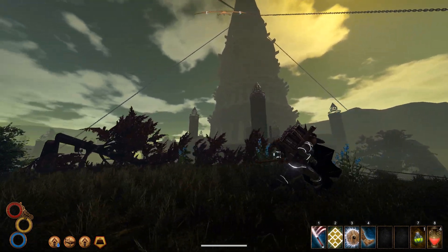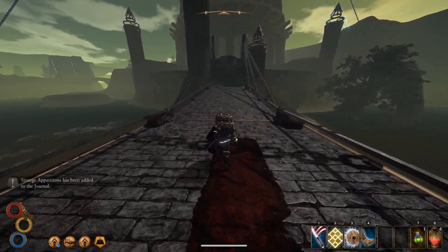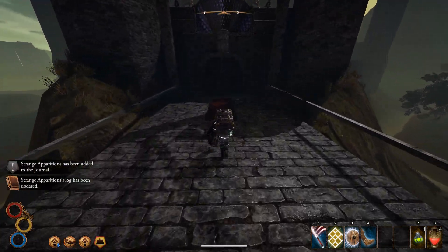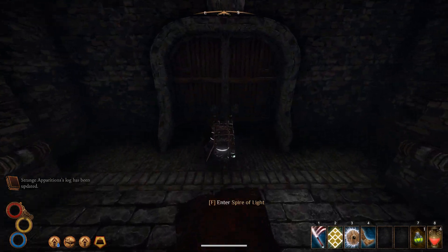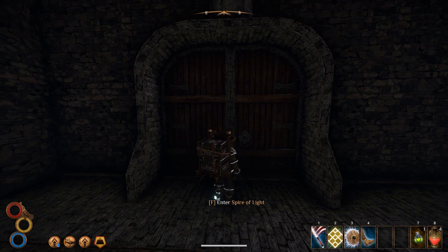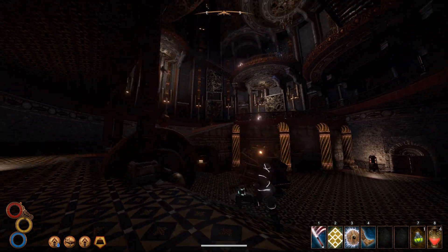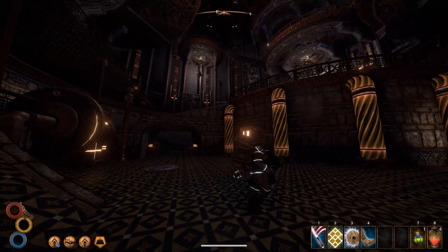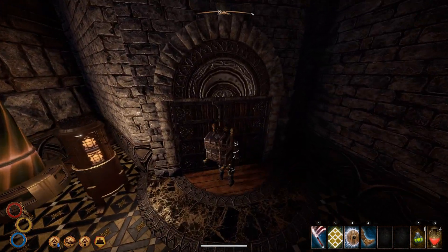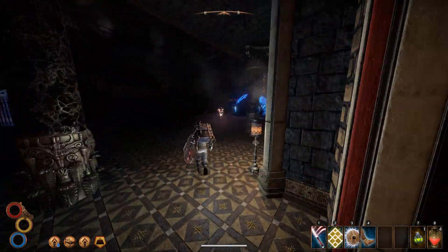First stop will be inside of this place. I guess we are getting a quest as well. That's a quest for a backpack we won't be needing or using. Let's head inside here and see if we can find that weapon. Since we have been inside of this place before and pulled all of the levers in the main area here, I think we should be able to walk just over to this area.